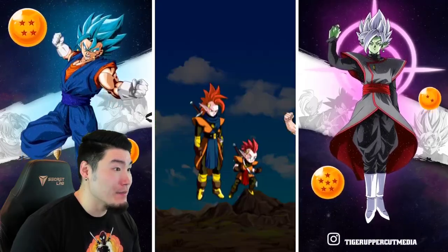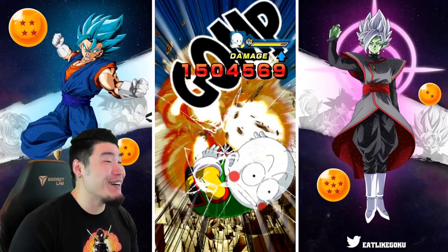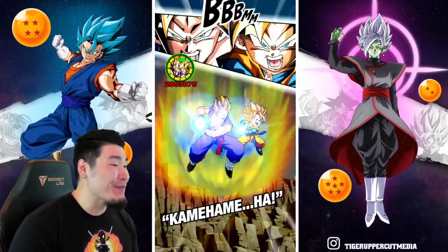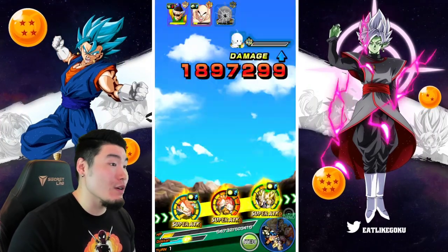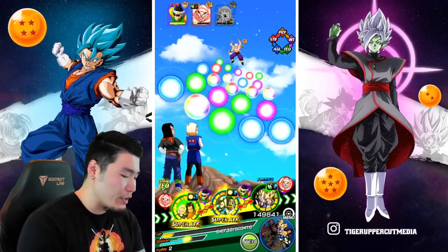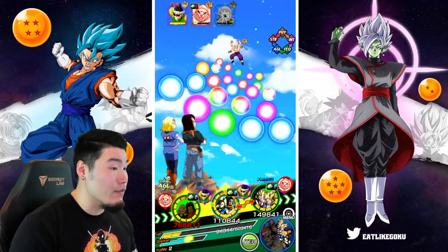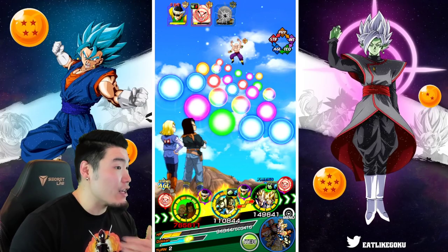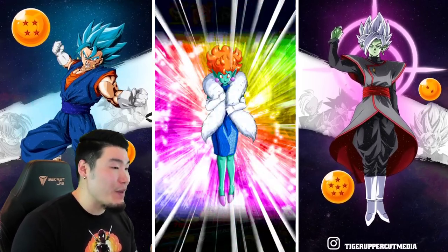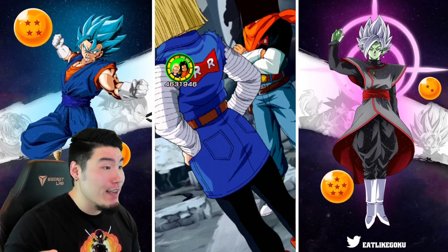Oh my god. I might have gotten a little bit overconfident there. Luckily, we're gonna kill Chiaotsu, so we don't have to worry about a Super. But man, that could have been really, really bad. I'm glad it wasn't Chiaotsu that Supered the LR, because if that was the case we would have died with the type disadvantage. So luckily that didn't happen. Wow, that was dangerous. We're gonna pop a Princess Snake there and we'll be fine. Definitely some kind of damage reduction item is still recommended — as you guys can see. I got lucky.